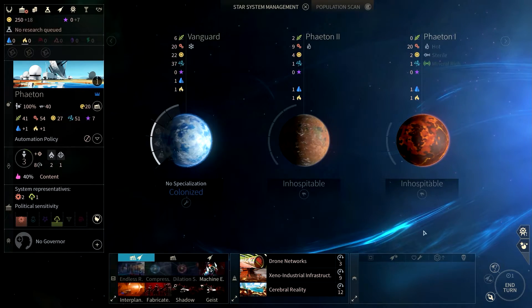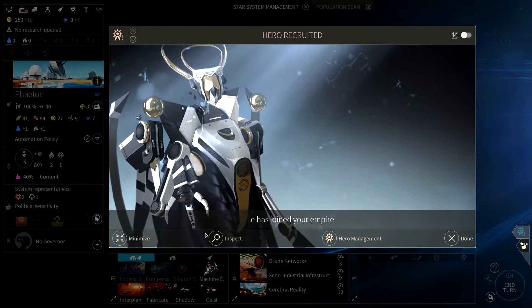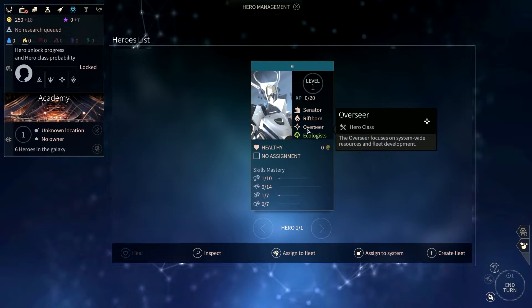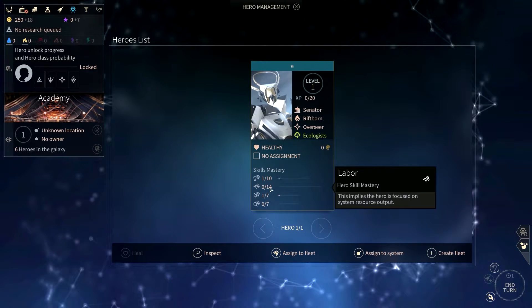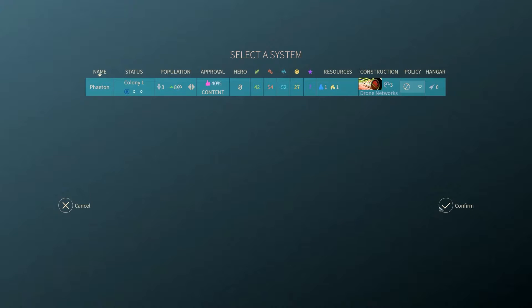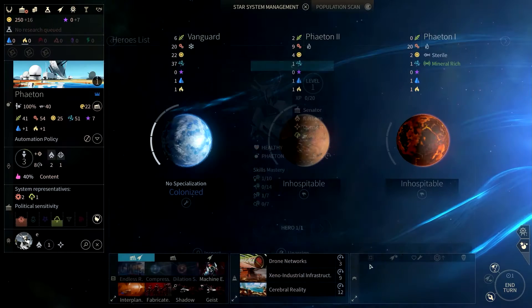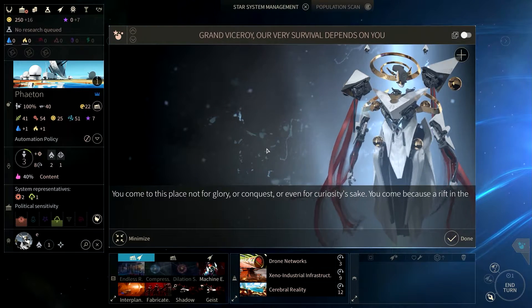Before anything else, let's pick a governor. We have one leader — a Riftborn overseer who focuses on system-wide resources and fleet development. Hero skill mastery at labor. We'll assign him to the system right away — Phaeton. We can't do anything else with him, and that's fine.